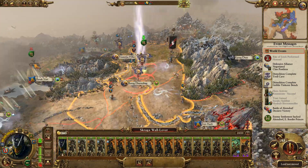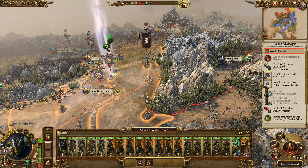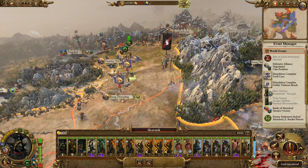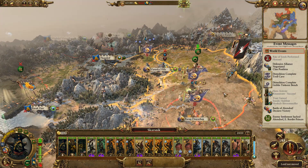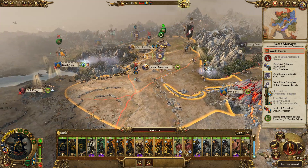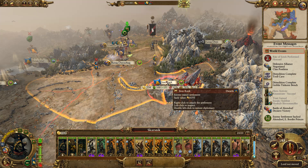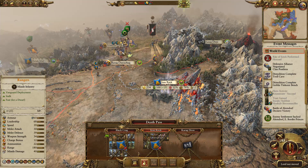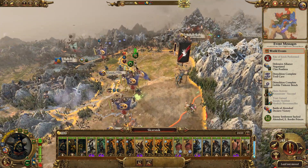Scraga, Supreme Ruler of Eight Peaks - I would like to know what was going on at Doc Karaz. I could get another 8,000 for raiding Iron Rock, which seems like a sensible option. But on the other hand, we could go and do Scarsnik's Prod of Battle.